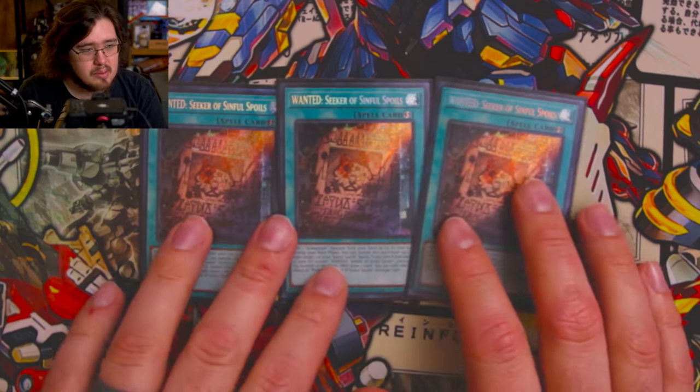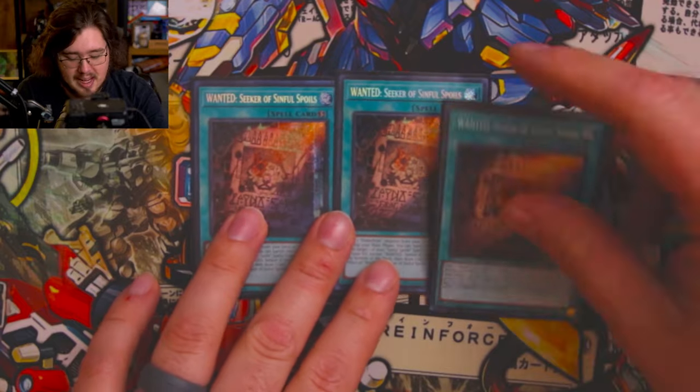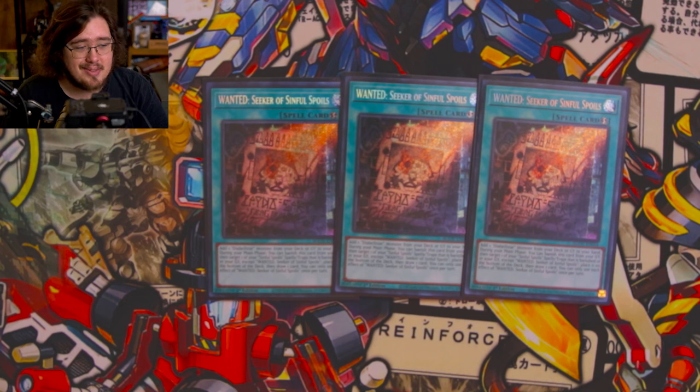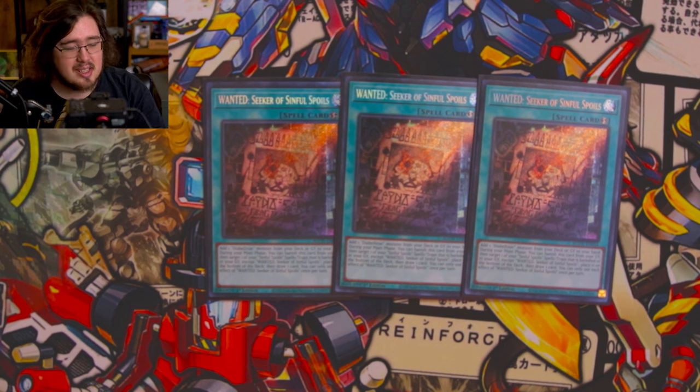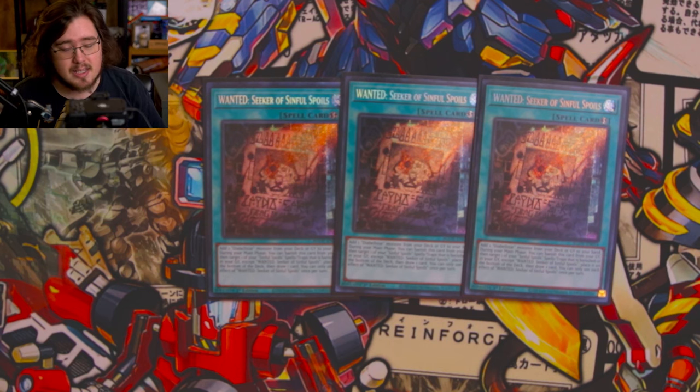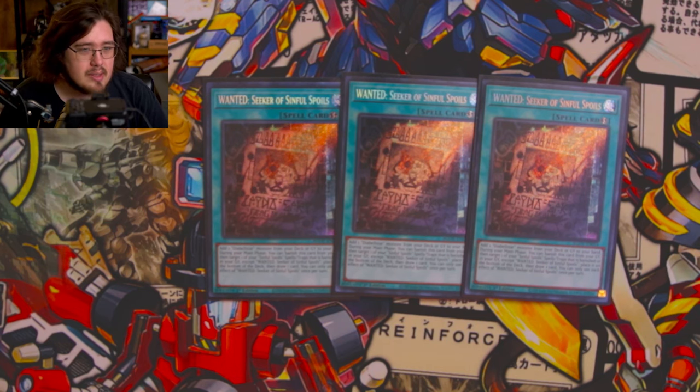Next up we're playing triple Wanted: Seeker of Sinful Spoils. You kind of can't play Snake Eyes without Sinful Spoils. I know all the discourse going on about expensive cards right now — it's tough. But for this deck you just need the consistency. If Bonfire ever goes down and Populace is fairly cheap, you could cut the Wanted engine entirely and just play Bonfire, Populace, and the Snake Eye spell that sends from field to graveyard.